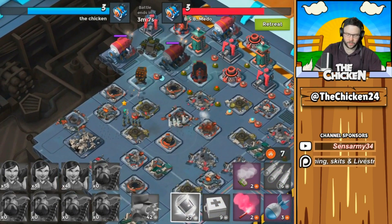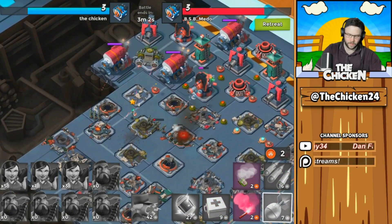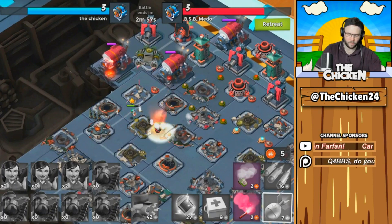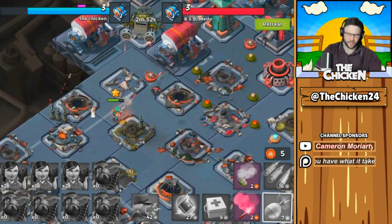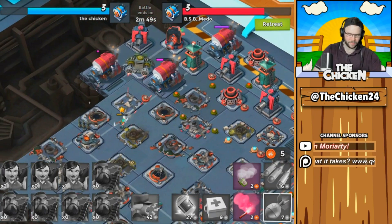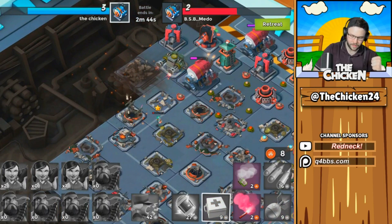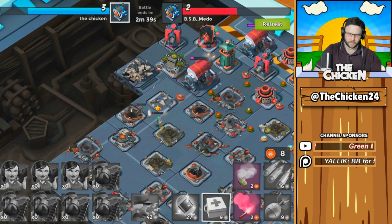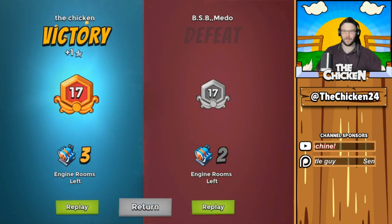Mortars, Rocket Launcher, Machine Gun, Boom Cannon — looking good. We might have a chance at this second engine room. That Mortar was a reach — there's no way that's in range, are you kidding me? We're going to get this one over here — yes, take that Mortar! Why did the Machine Gun switch targets from brick to the Zookas? Why did that happen? Sometimes this game drives the chicken crazy. Hey, we won it — that's even better!